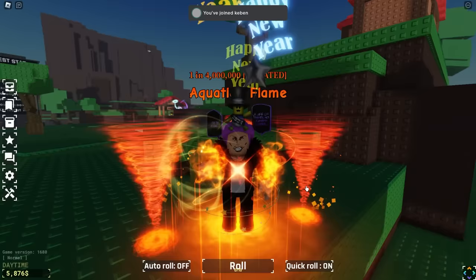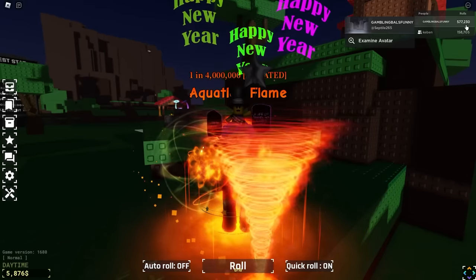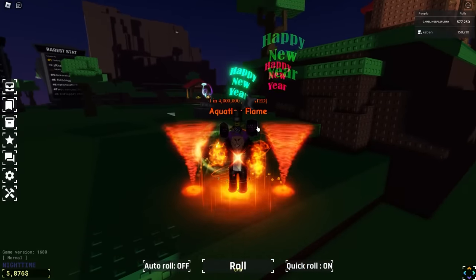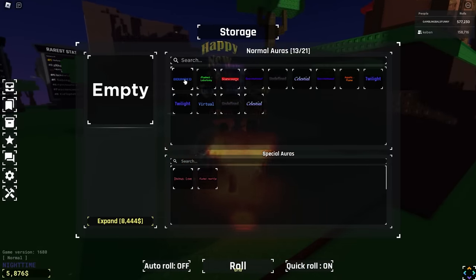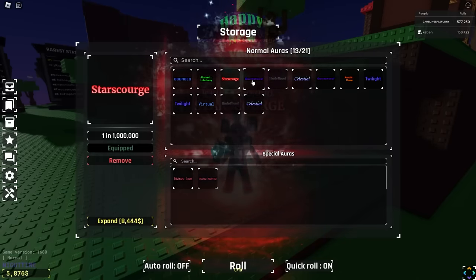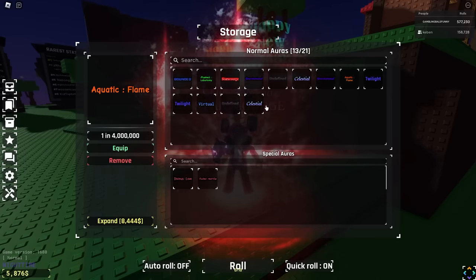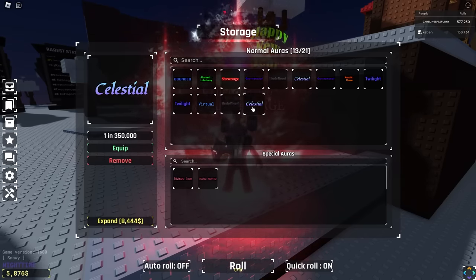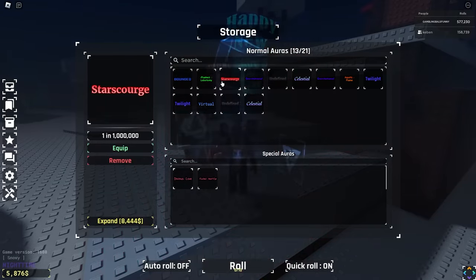For 1.3 million rolls, his highest is a Hypervolt. I honestly feel like I'd expect more — I think he's kind of unlucky. He seems to be getting a lot of the same auras but hasn't gotten something insanely rare yet. On to the next account — about 600,000 rolls. I can already see they have an Aquatic Flame — I'm wondering if this is their best one. Looking at storage: Bounded, Flush Lobotomy, Star Scourge — could be their highest if it was a breakthrough.